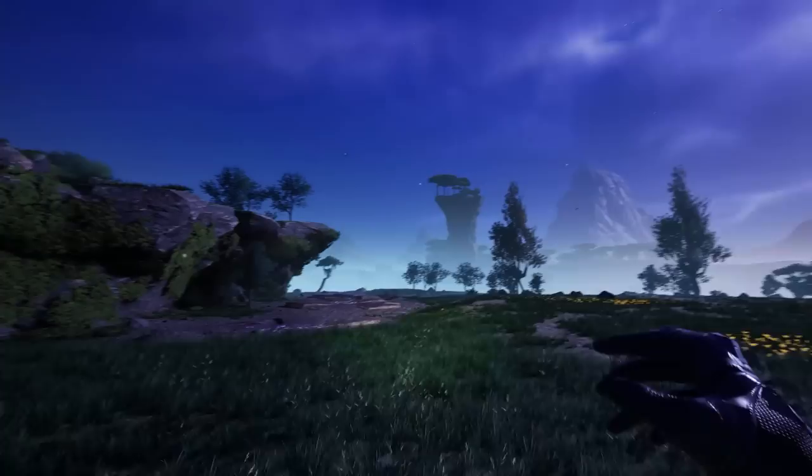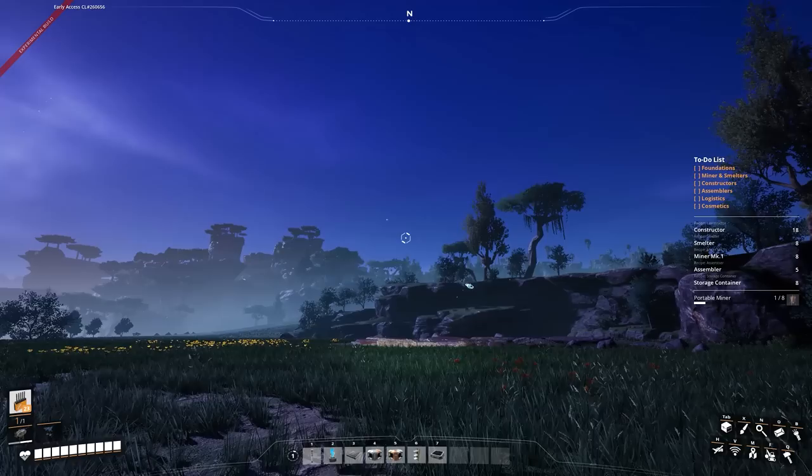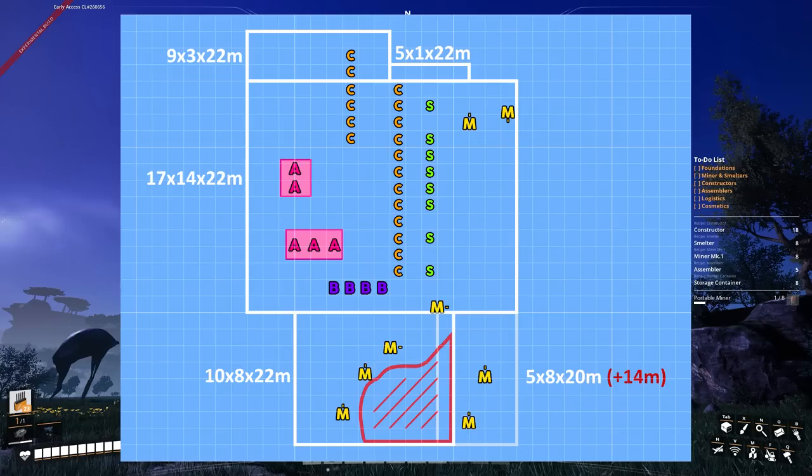I'm just going to go clear all of these top bits and then we'll put down our foundations. In testing out a few things just to make sure everything would go right, it's now turned to night time. I've cleared the top layer of deposits off of the iron nodes themselves, and we're going to align ourselves now to the world grid — which went super smooth before, but I've learned. We're going to face north and I'll put the floor plan on screen.